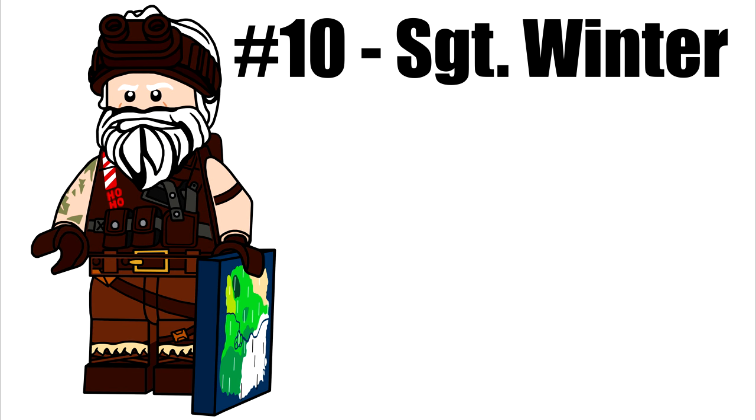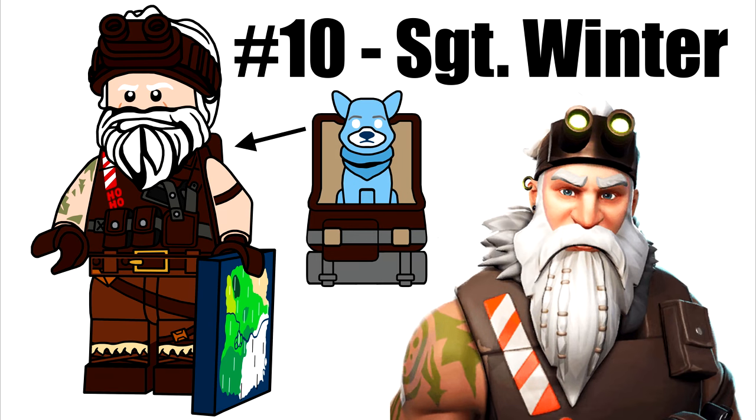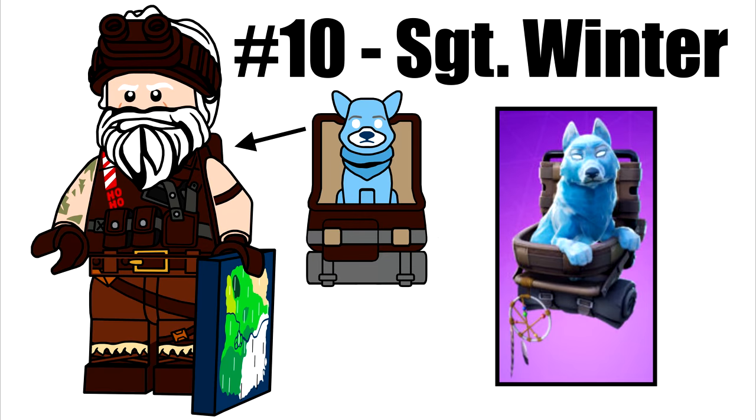Sergeant Winter is our third Season 7 skin, and he reuses the Series 16 spy hair in white with brown goggles. His accessory is the pet back bling from Series 3, which holds the ice version of Remus the dog — unlocked near the end of the Season 7 battle pass.